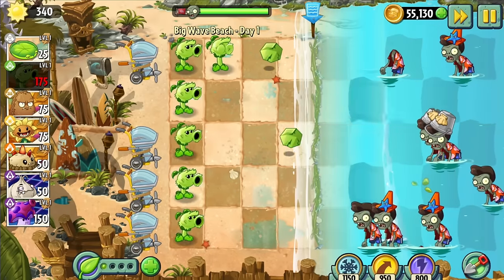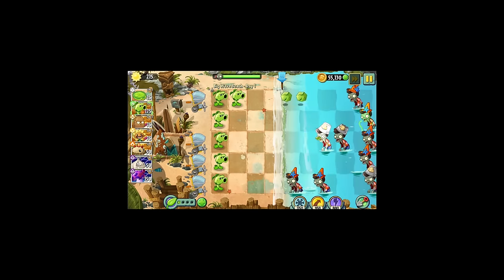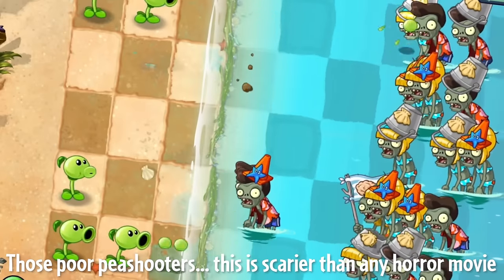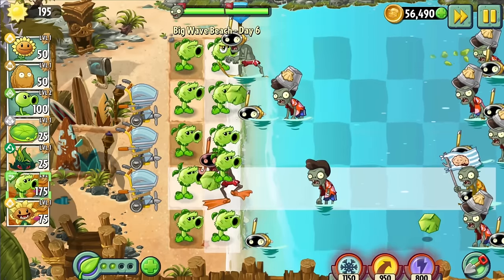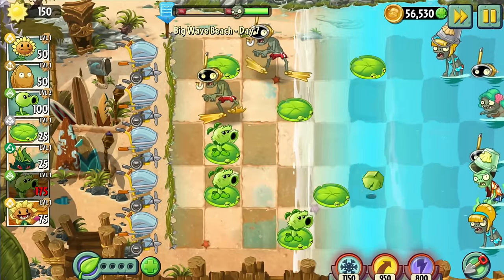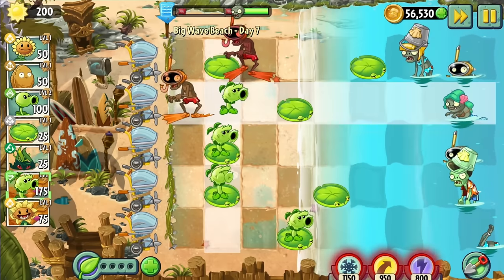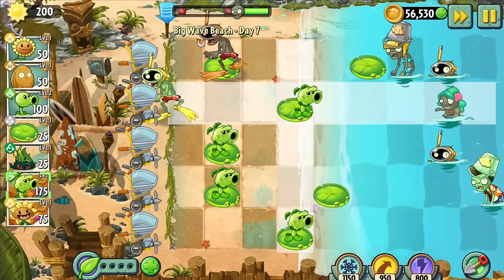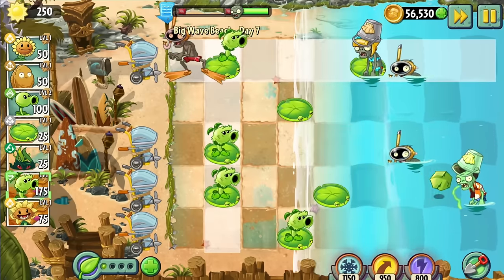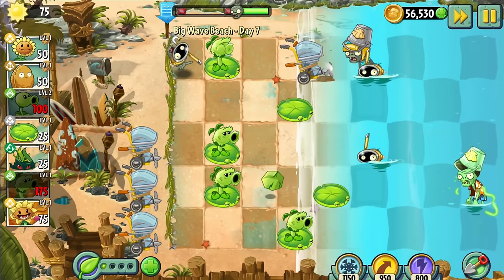I beat Days 1 to 4 again, forgetting that I'd already done that in the first episode — that was a waste of time. Day 5 was impossible since I just couldn't make it past the last wave. Day 6 was easy with Primal Peashooter. Day 7 emphasized the major issue with Big Wave Beach in this challenge: the lack of lilypads. The tide can creep up the whole lawn, meaning I need to protect every plant with a lilypad. The problem is we can only use the pre-planted lilypads, of which there are only about one per lane, scattered around the middle.